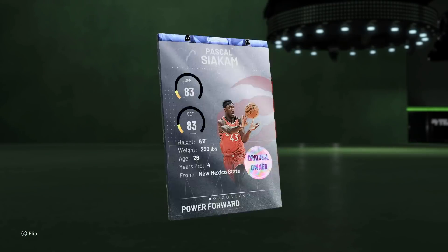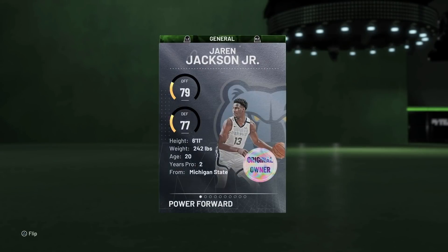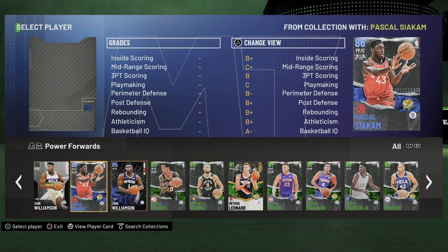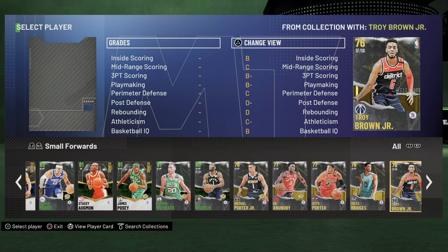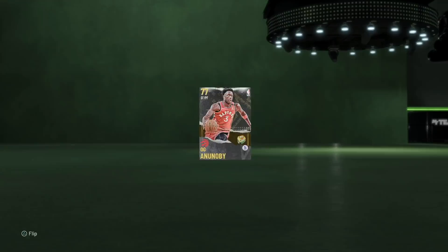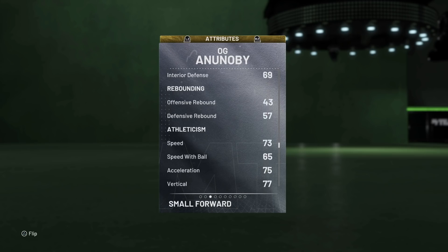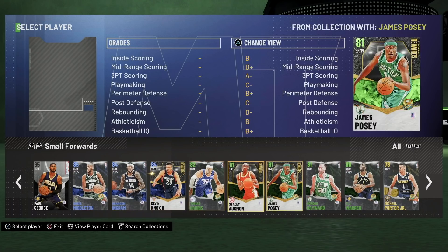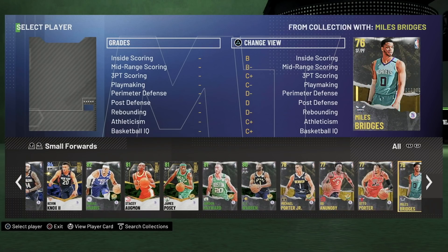So we've really got Siakam — Siakam can play defense, but he comes with no Clamps. I couldn't hit a shot when I tried Aaron Jackson Jr with that 75 three-ball, even when he was wide open, so he's not in the squad. One of the most disgraceful things is Bojan Bogdanovic averaging 20 points a game for a playoff team and being a gold. OG Anunoby has bronze Clamps — he's 6'7 with 73 speed, decent height. I think I'll take the bronze Clamps with OG Anunoby over Chris Middleton.